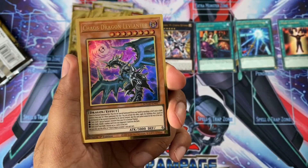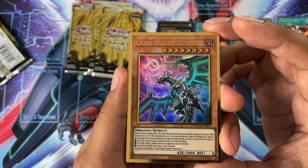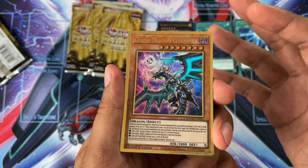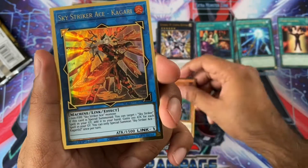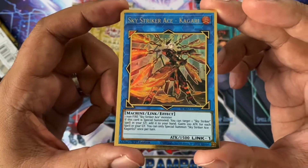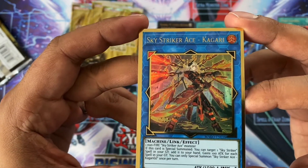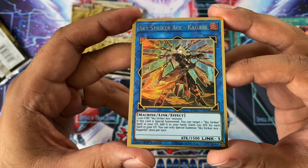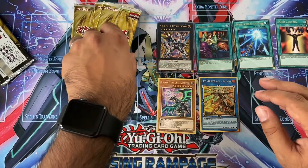Our first premium, we've got a Chaos Dragon Levineer. It is actually quite nice — I wasn't sure if I'd like it or not, but it actually does look quite nice. And then our next one is a Sky Striker Ace Kogari. It looks actually very cool. I wish the blue was actually a bit darker, because I think that would make it come out quite nicely. But still, it's quite nice. That is pack one.